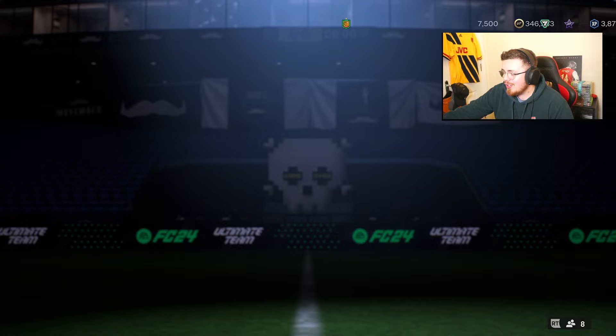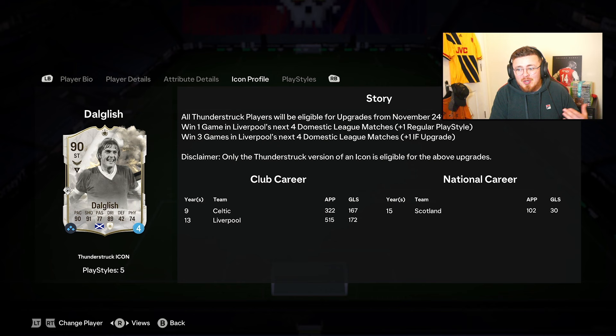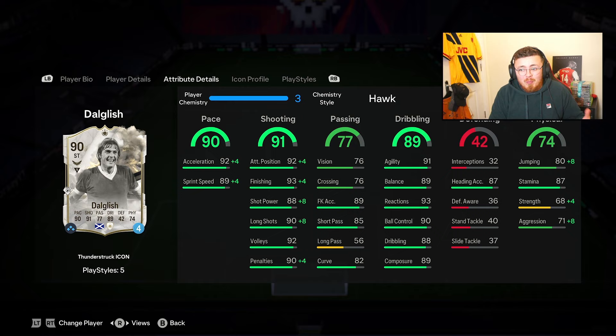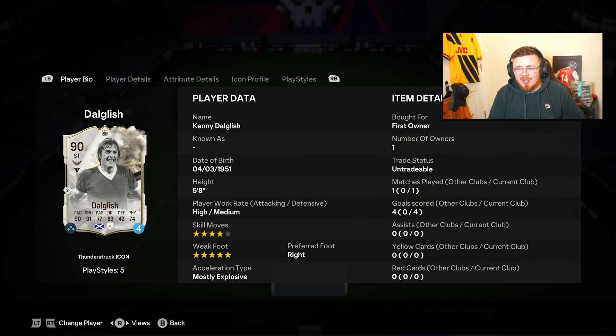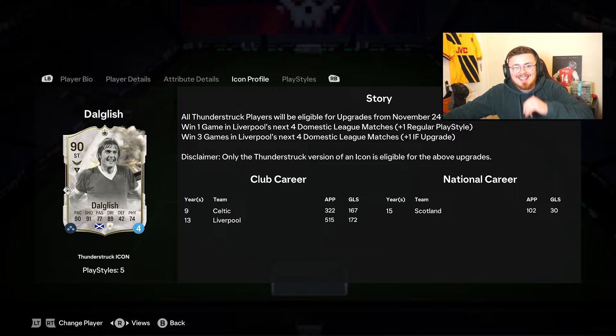At 1.94 million, I think it might be too expensive honestly — considering the amount of SPCs out at the moment. You can get his normal version, the 89 rated, which is barely any different — minus one or two here and there — which is going to feel basically the same in game. You're basically paying a million extra for a potential upgrade which is only a plus one and one play style. It depends what play style you get and how confident you are that Liverpool are going to get three wins out of four — they've still got to beat City. No win is guaranteed in the Premier League these days. So in my opinion I'm probably going to say avoid, lads — which could be questionable because it's a great card, really good. I'd say he's worth 1.5 mil, not quite 1.9-2 mil. Save your fodder, use it elsewhere — unless you're a big Kenny Dalgleish fan or a Liverpool fan past and present. Let me know what you think of big Ken!